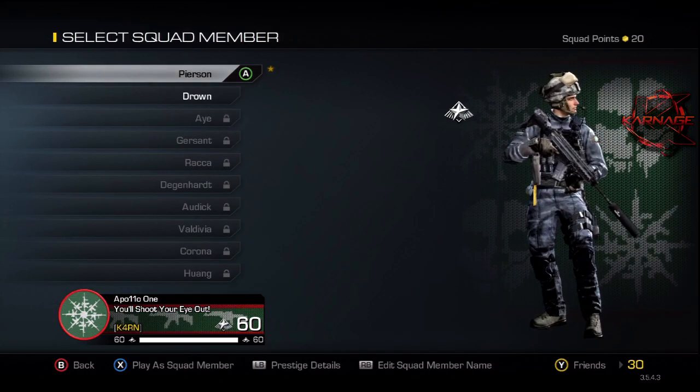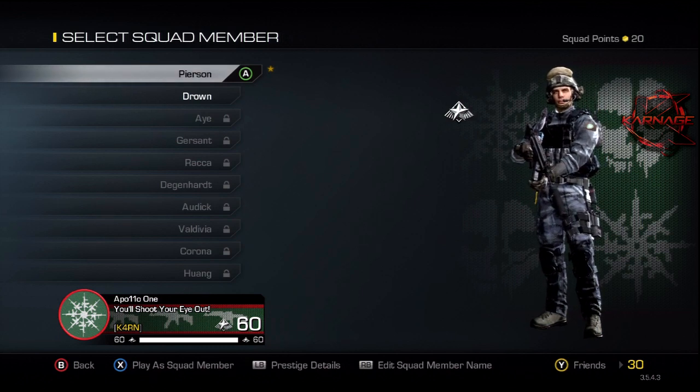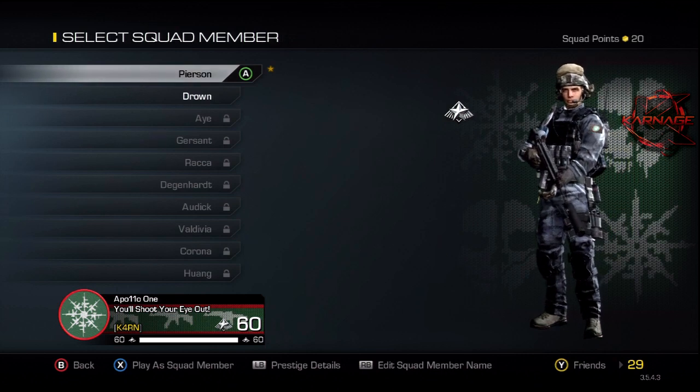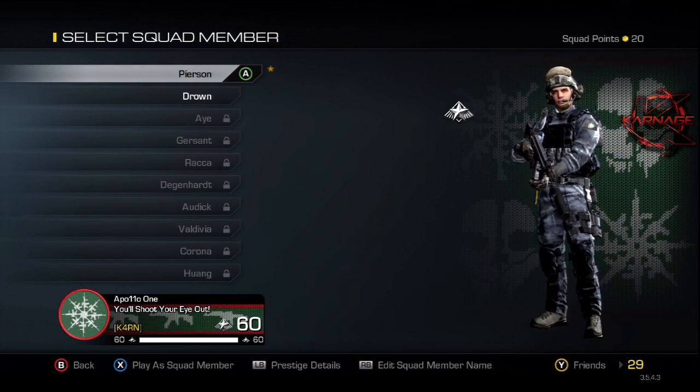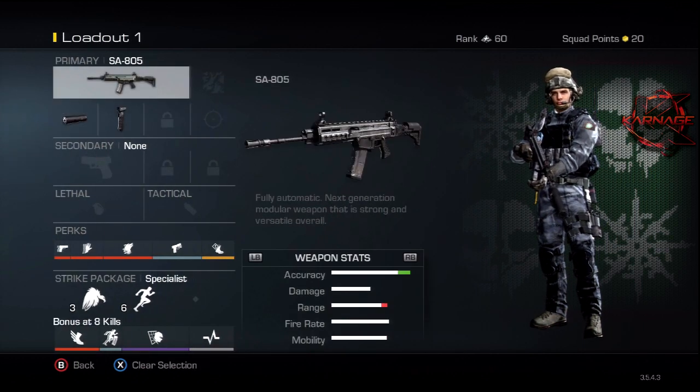Hey, what's going on guys, it's Apollo1 and today we have another class setup for Call of Duty Ghosts on a new gun we have not covered yet, which is a fairly good gun. I'm going to show you guys the best setup when using this gun because it is a hard gun to figure out how it works and play with. That's the SA805.